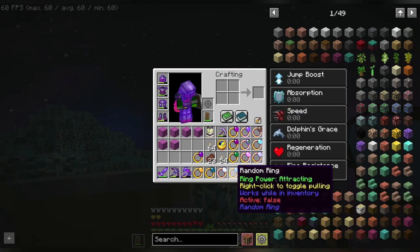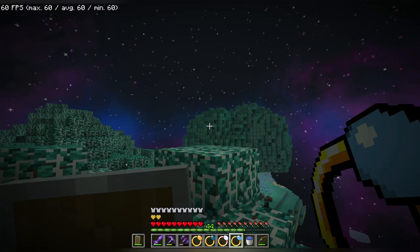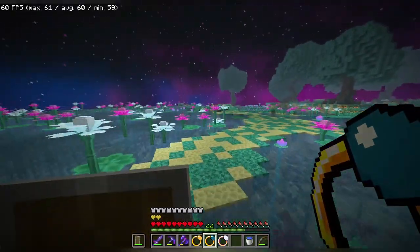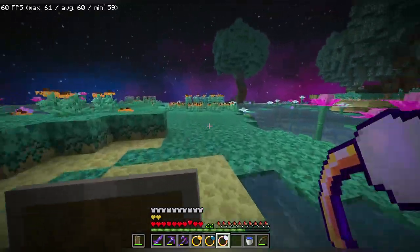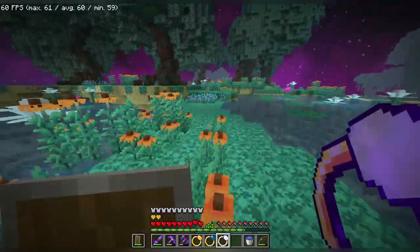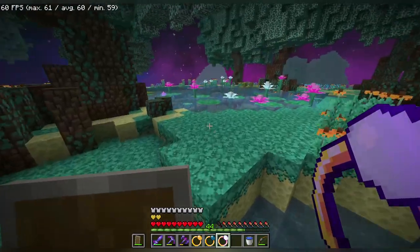There's also an attracting ring — works while in inventory. Not sure what that does. We can use this to pull mobs towards us. I need to find a good candidate — not a hostile mob. I remember these small, slow slimes I can test these out on. They don't hurt a bit.